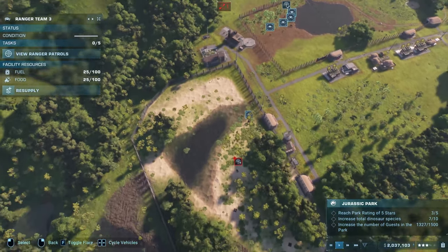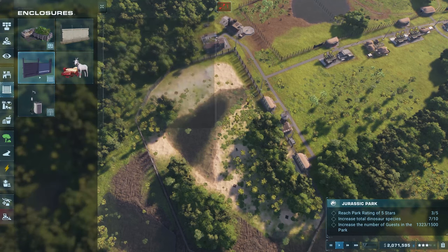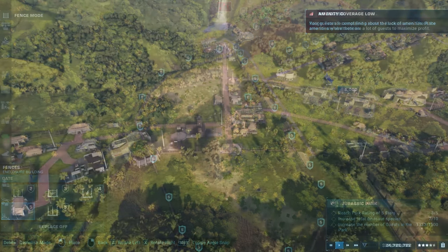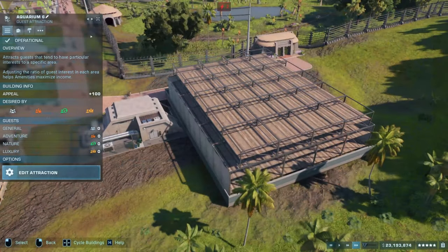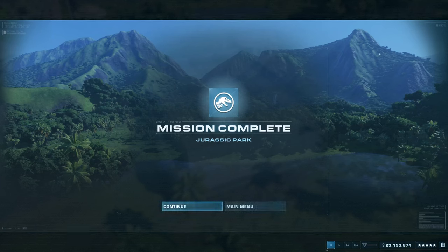From there, the last objectives are to level up your park to a rating of 5 stars, have 10 different dino species, have at least 1500 guests in the park, and to reach 5 stars you will need an income of at least 1 million per minute. Once all those objectives are completed you will get the mission completed trophy, and that's one Chaos Theory done.